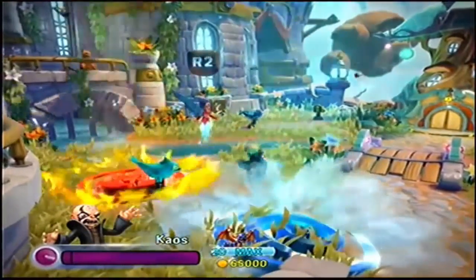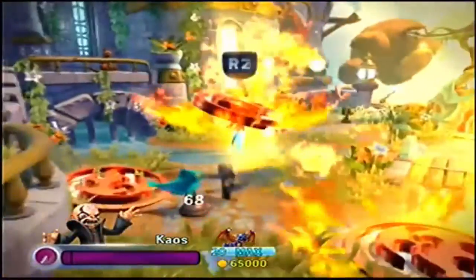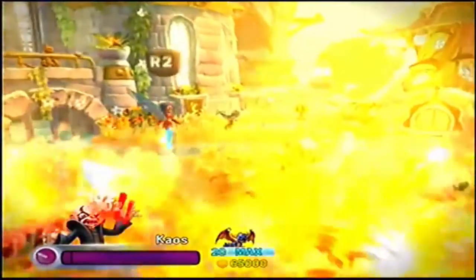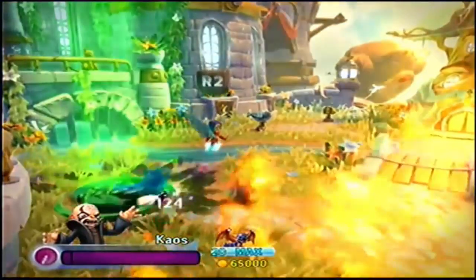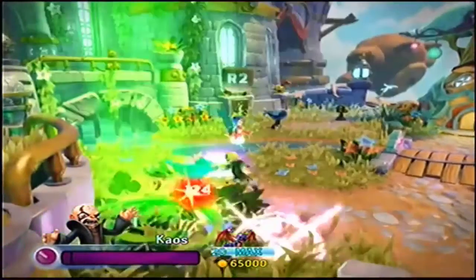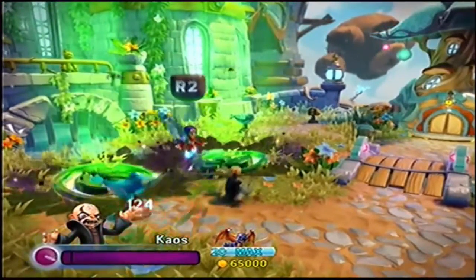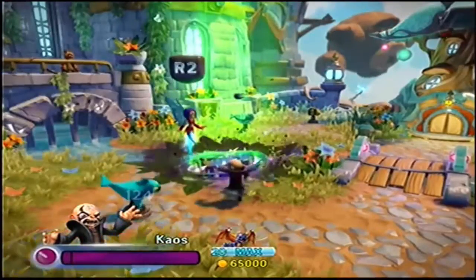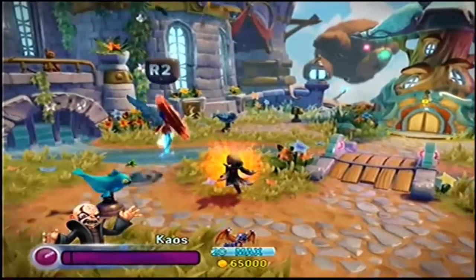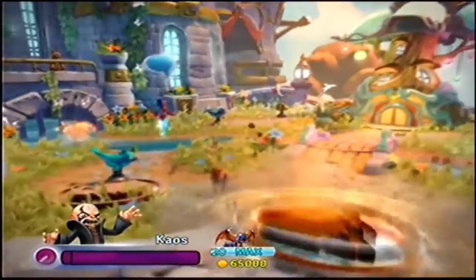The boss battle for Kaos was a major success — probably the best Kaos battle ever. He was the most powerful I've ever seen Kaos, and they made it creative. I love the idea of turning him into a trap — spoiler alert. All the elemental attacks — like magic would heal life — they all kind of did the same thing but they all did major damage, making him overpowered. With the magic you could keep on healing with it, and if you held it down you could wait for what you wanted. Basically an overpowered situation.